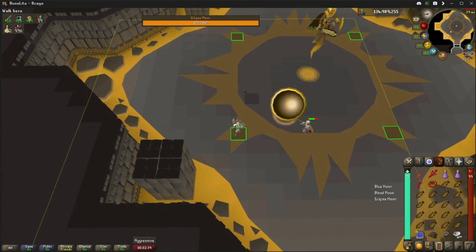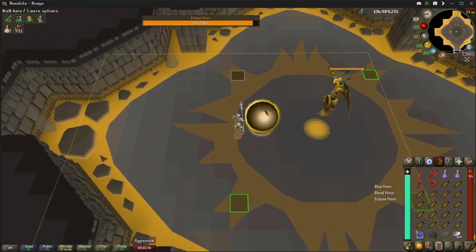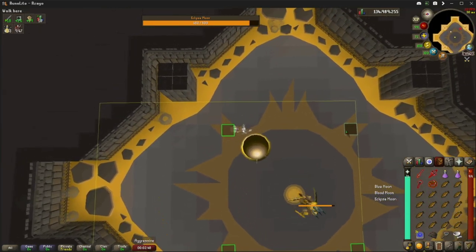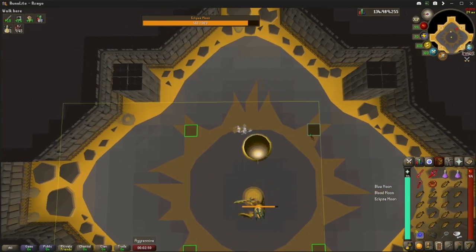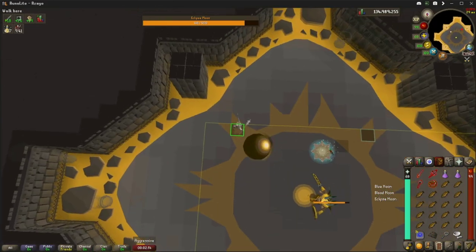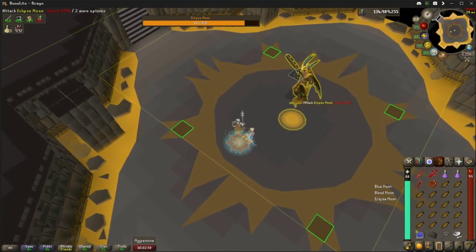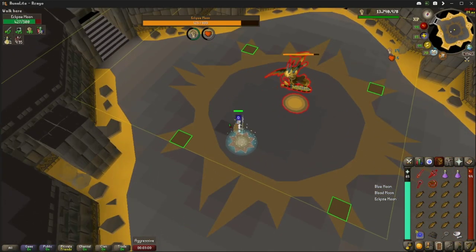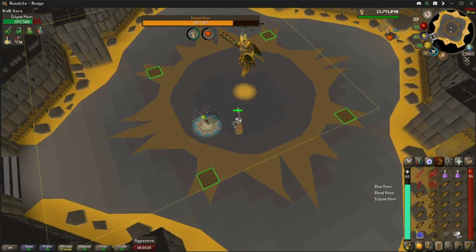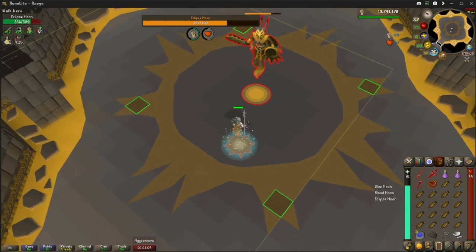Stay behind the ball — when it spawns you've got to stay behind it. See how I'm behind it? He'll shoot it and it doesn't hit me. Run to the highlighted tiles, pray Piety, spec him. I'm on low detail — if you're on normal detail you'll see multiple circles around, but I only want to see the highlighted ones.